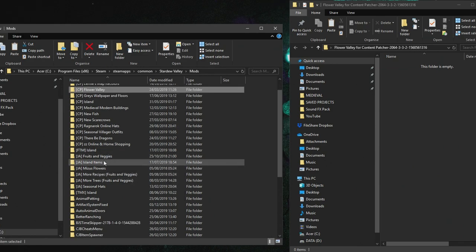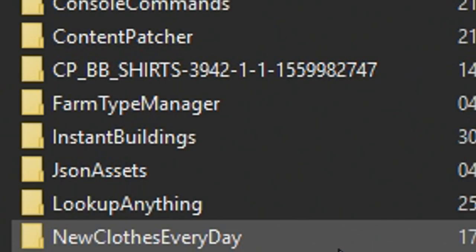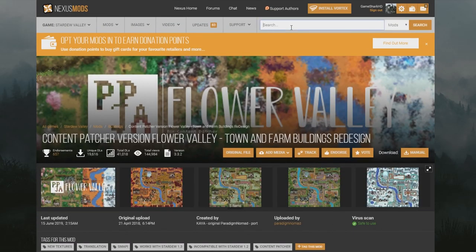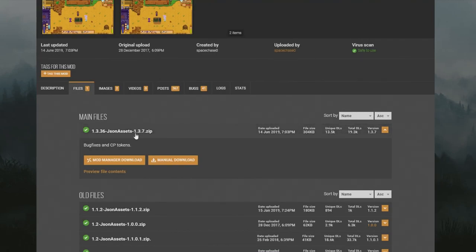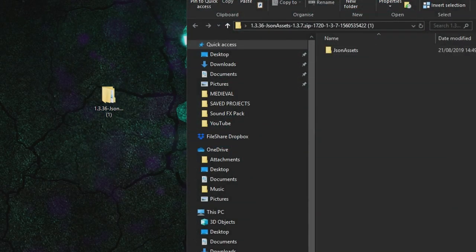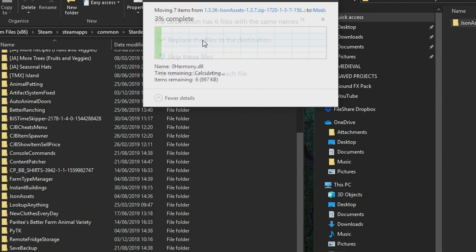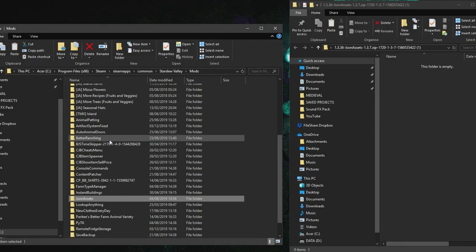If you want to add new things into the game — new fruits and veggies, new maps, islands, and that kind of stuff — you're going to need JSON Assets, which is another mod used for a lot of things. I recommend downloading it too because it will be required by many mods. Go on Nexus Mods, type in JSON Assets, it's right at the top. Press Files, get the latest version, manual download. Drag it to the desktop, extract it, open it up — inside you'll see JSON Assets. Open your Stardew Valley Mods folder and drag it in.